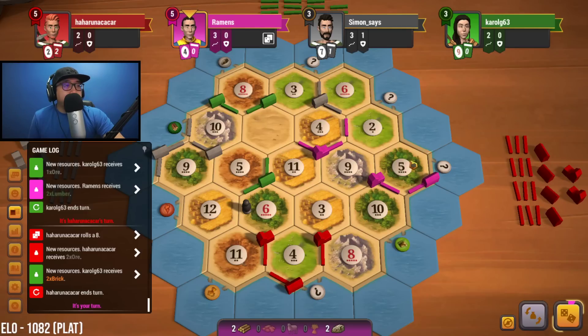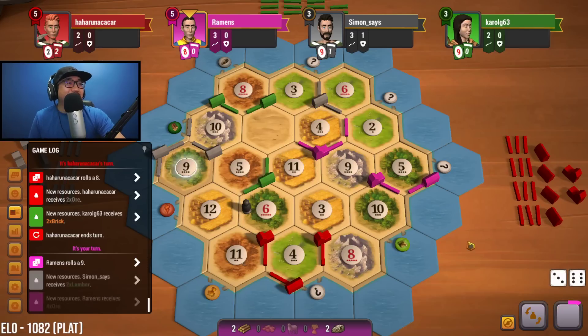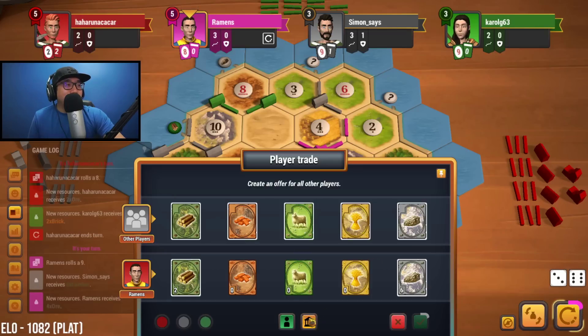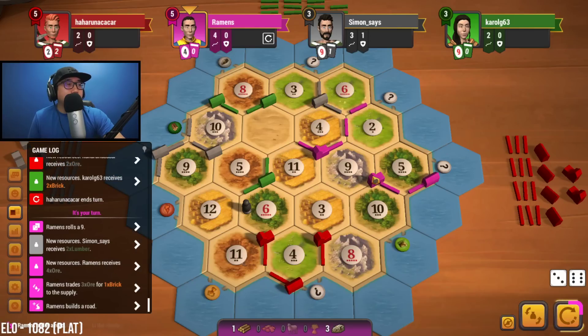Somebody is holding brick. We need to figure out what they need for brick, unless a nine is rolled. Come on — nine or five. Nine — yes! Okay, there it is, got super lucky there. Let's do this trade. Go up — nice, they can't cut us off anymore.